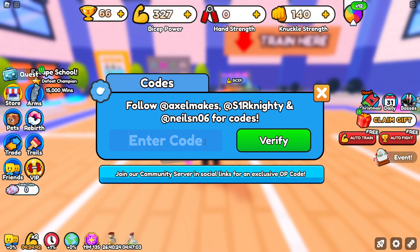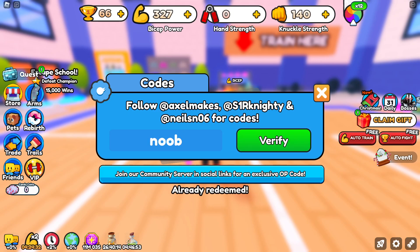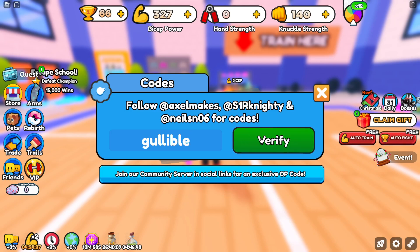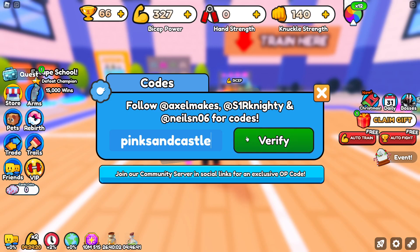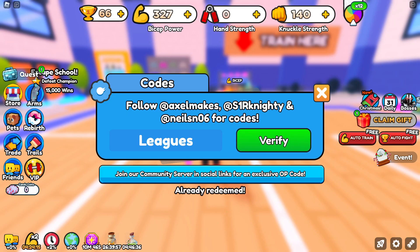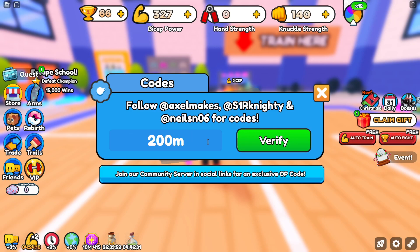So we got code Axel — already redeemed from the last video — you're going to get 50 wins for that. We then got Noob for 1 spin. We got code 90 for 4 wins. We got code Gullible for 1 win. We got code Secret for a Sand Egg. We got code Pinkson Castle for 1 spin. We got code Leagues for a win boost. We then got code Enchant for 3 rebirths. Code 200M is going to give you guys plus 5 to stats, which is pretty cool.